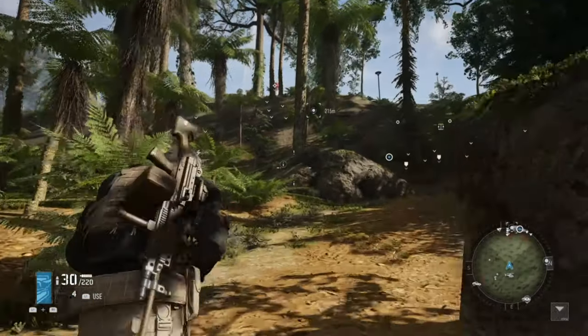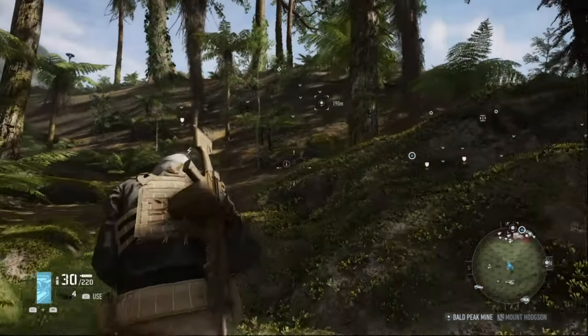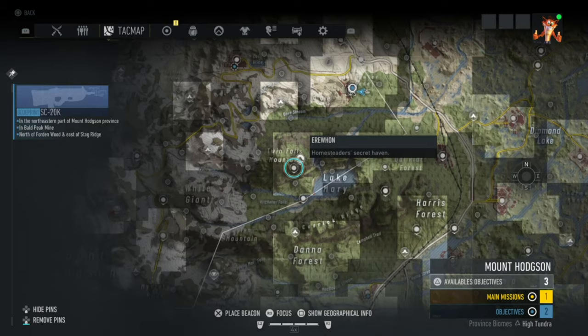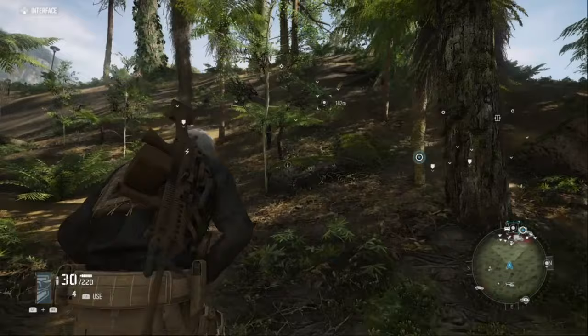What is up guys from Skullbusters, and today we are doing another video on Ghost Reef on Breakpoint. This is the blueprint for the SC20K — I believe this is an SMG — and this is Bald Peak Mine. This is not too far from your base, in the same district as Mount Hodgson.